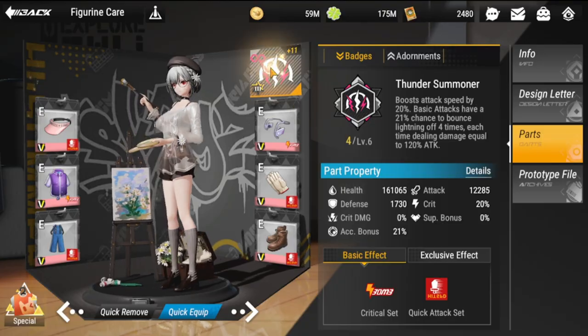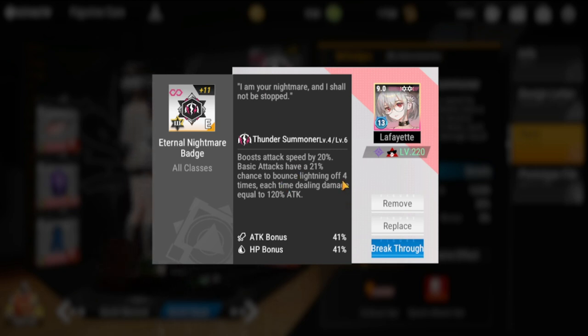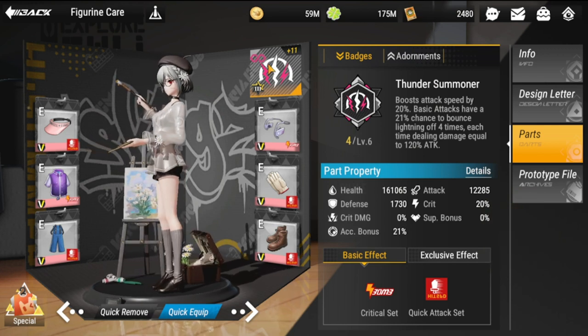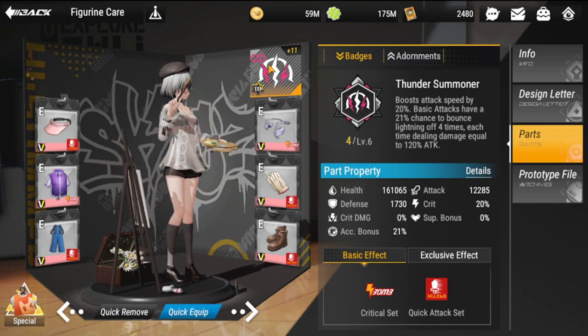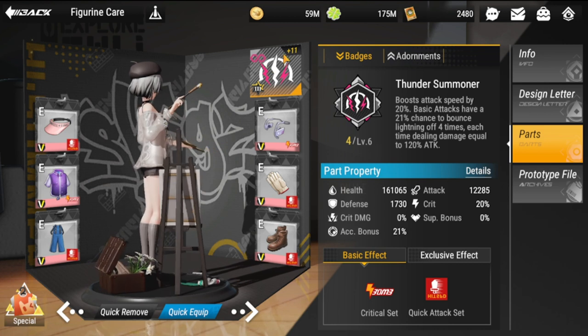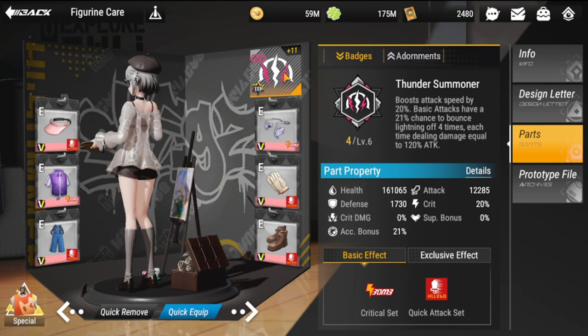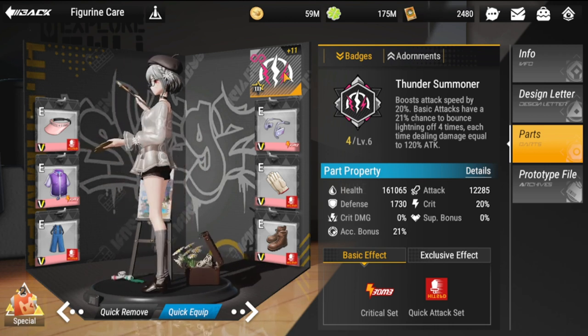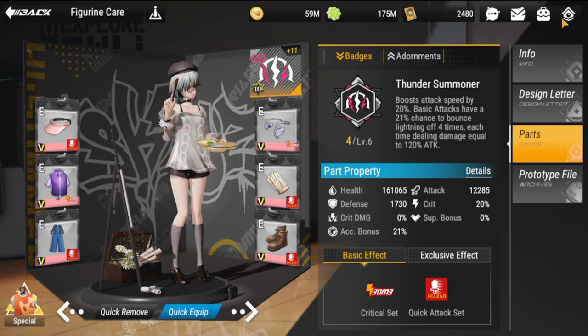For her badge, she'll be needing the Eternal Nightmare badge because it boosts attack speed — with 20 basic attacks having a 21% chance to bounce lightning off four times, each time dealing damage equal to 120% of attack. If you don't have this badge, any other purple badge will do, but this one is really useful to her kit.